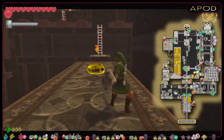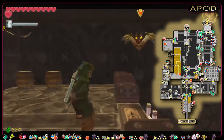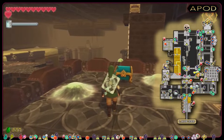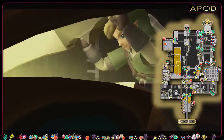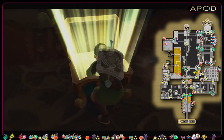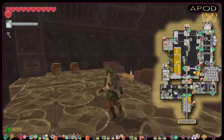On the route to the chest, there is an electric choo-choo and some thunder keys that we have to deal with — shouldn't be too hard. Here we get the small key that will be used to enter the eastern door in the previous room, the room with the two Staldras. So from here, let's backtrack.